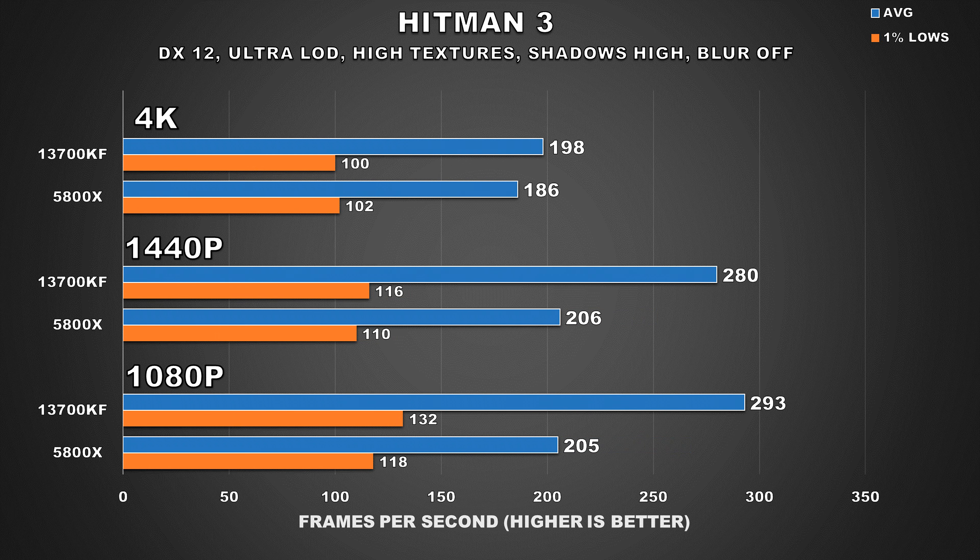In Hitman 3, when playing at 4K, the 13700KF provides a 6% performance uplift for average FPS, but 1% lows don't really improve at all. At 1440p, we can see a pretty major CPU bottleneck get introduced, where we're looking at a whopping 36% difference in favor of the 13700KF, but 1% lows aren't that much better. For a game like this that isn't necessarily very fast-paced, you'd have a great time with either configuration and wouldn't really be able to tell the difference.